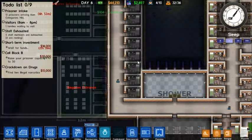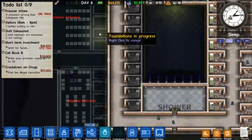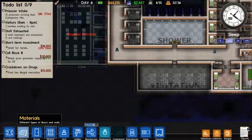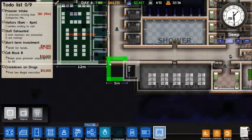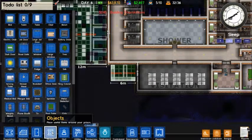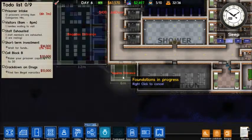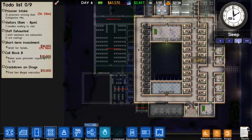We're currently at a 36 prisoner limit. We will be two jail cells short of meeting our goal, so I think what I will do to compensate is include two jail cells down here. Yeah, we'll put both jail cells on. Let's jump up to double speed again.